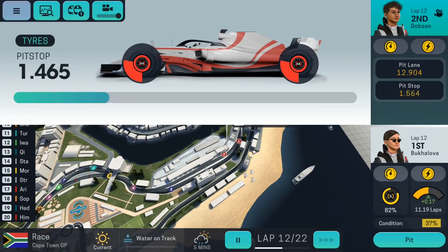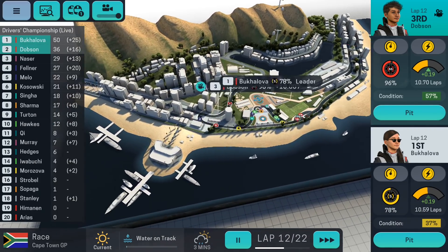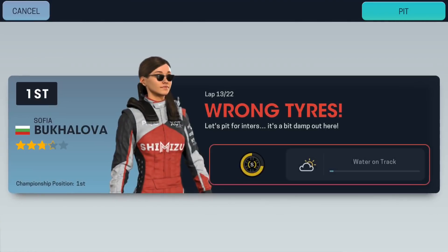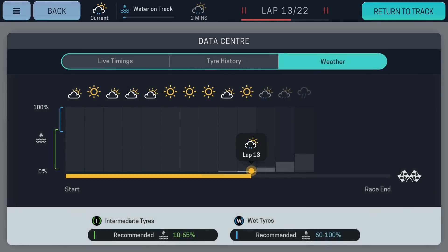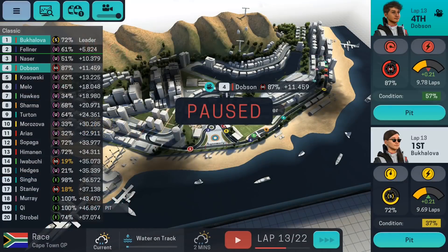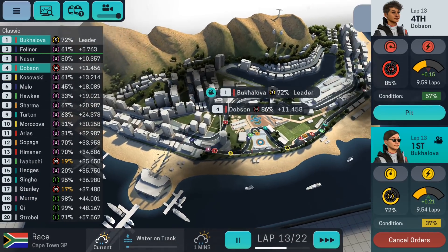Can Dobson catch Baklova? The gap is 11 seconds — it'll keep coming down. Of course, Baklova might have to save a bit more on the tires. Then I realise I wasn't paying attention to the rain. I'm going to push Dobson for this lap, but I'll pit Baklova just to be on the safe side. It doesn't look like it's going to get too wet — just intermediate tires. Fingers crossed it won't be any more than that.